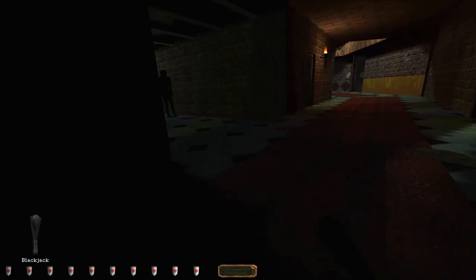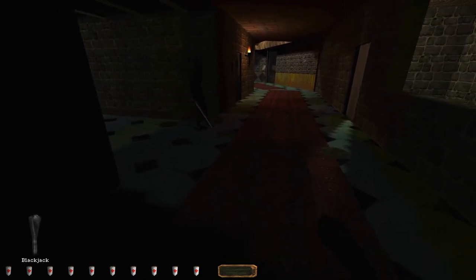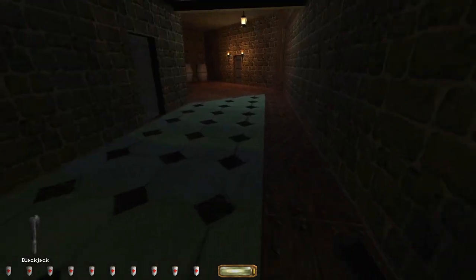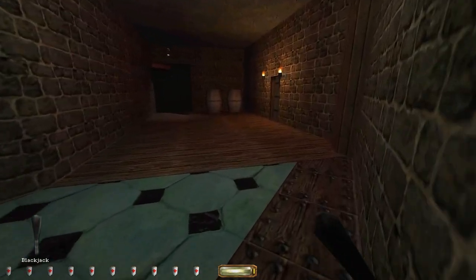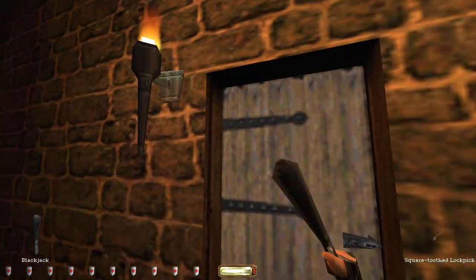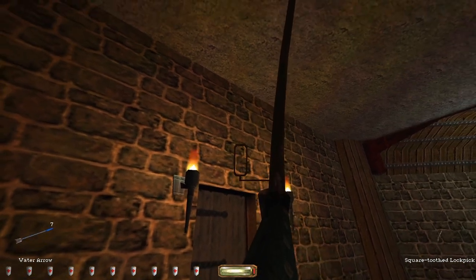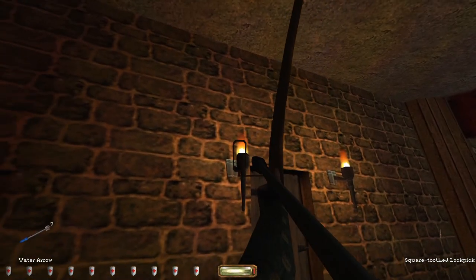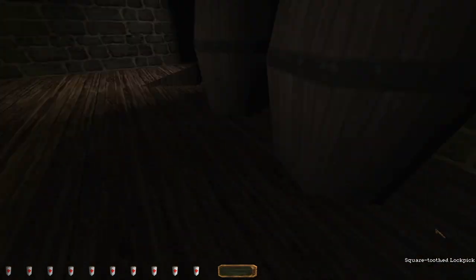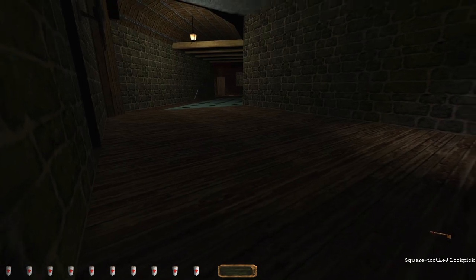I guess we're going to head for the dormitory. I hope there's nobody awake and watching the door as I go in. There's something there. Wrong key - that's me trying to be clever and save water arrows and wasting one. Not expecting the door to be locked there.